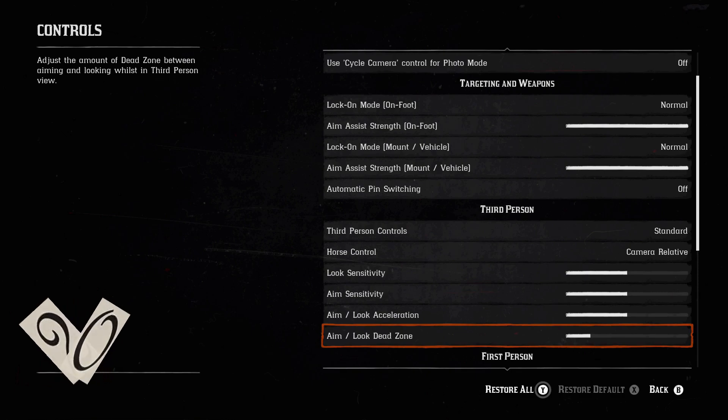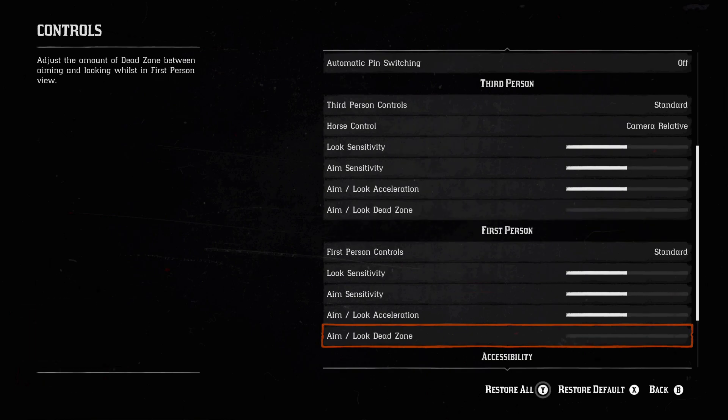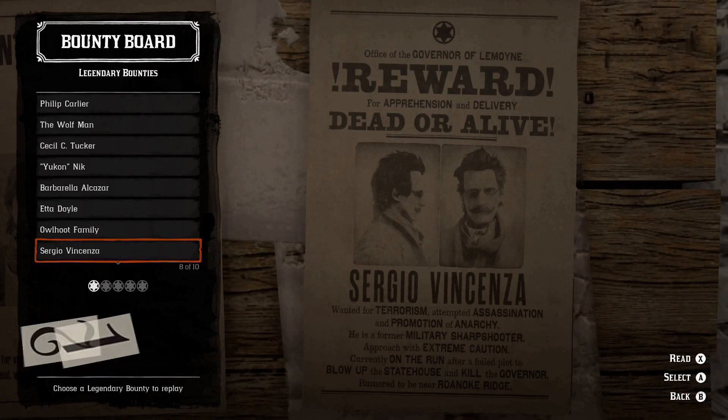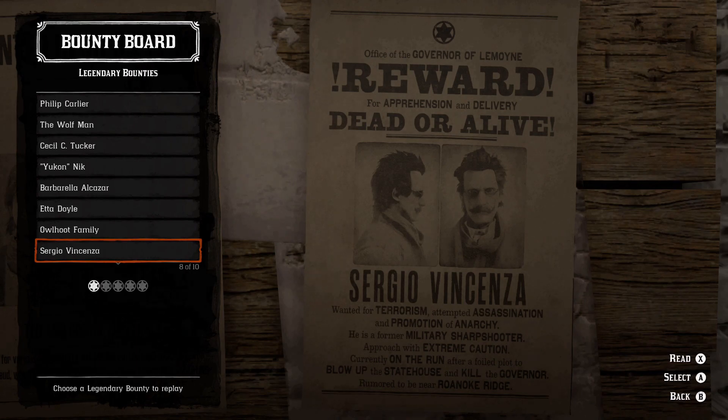Drop the dead zones on your control settings — just do it, it's much better. For the most XP, bounties are the best. Four and six target bounties give about 20% more XP than a single target bounty.